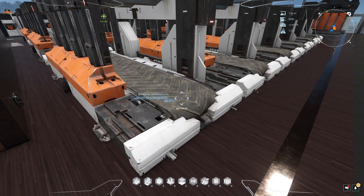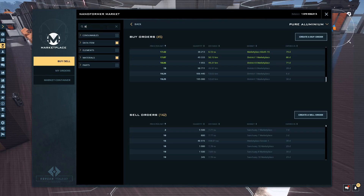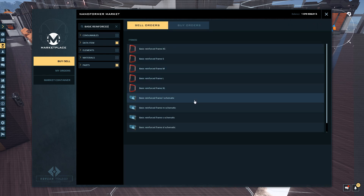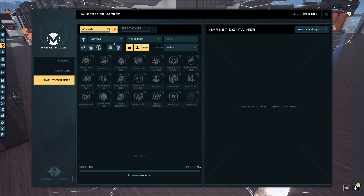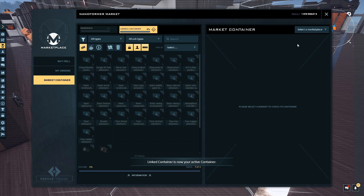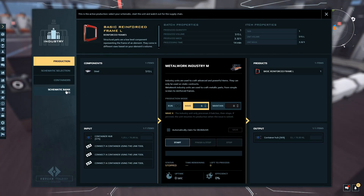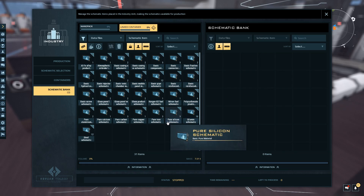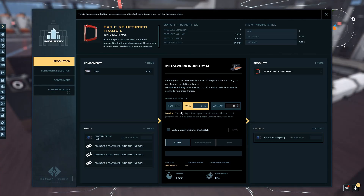Each machine will have a different schematic requirement. Usually you can't even work a machine without a schematic — the error message you get when you push start says 'missing schematic.' So you buy your schematic — for example, a basic reinforced frame L schematic — from the market. Let's see what it costs: 800K. I happen to have one in my container. Pop it into the schematic bank — there it is. Now we can make one, but I'm missing the input components, and that's a whole other video.